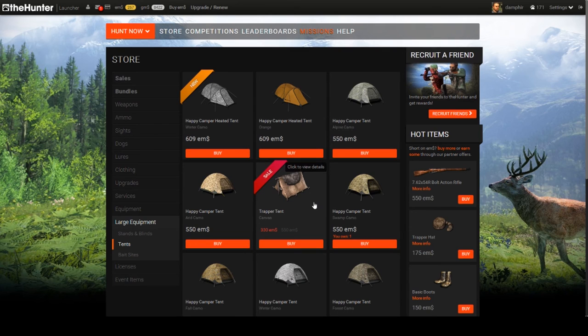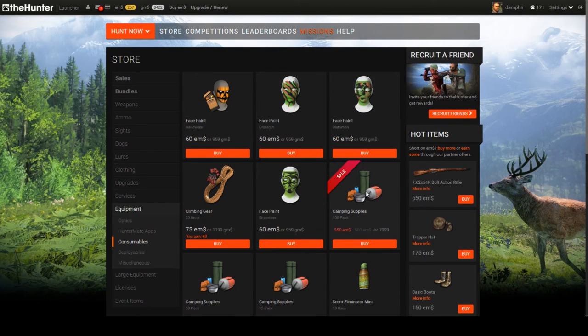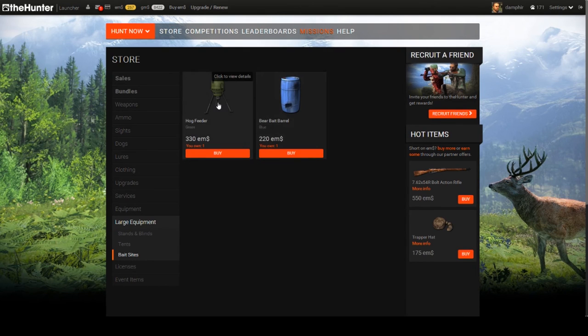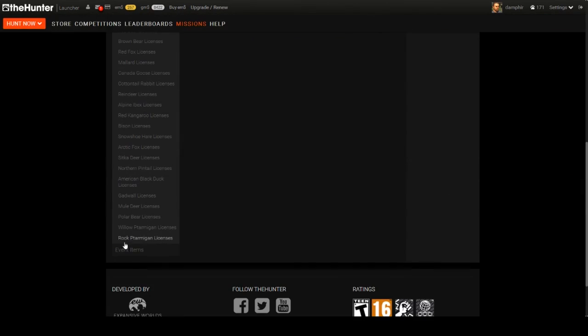Bait sites are awesome but a bit advanced — I have YouTube videos showing good spots for pigs and bears. Licenses: as long as you have a subscription you don't need to worry; without one, buy them with GMs not EMS. Disregard event items for now. To recap: look for sales and buy in bundles when you can. If you really want a gun, maybe wait — it could go on sale the next week.